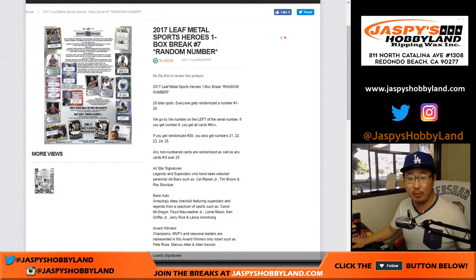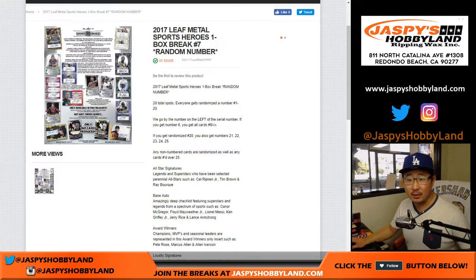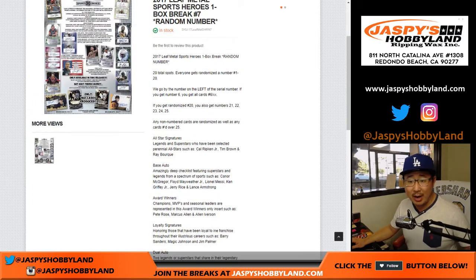Next one is already in 10BuckBreaks.com. Here is number 6. Here are the people involved in number 6. So here's what we got: we're going to randomize numbers to your names, and you're randomized to 20 numbers, and we'll go by the left side of the serial number. So if you get number 6, you get all cards 6, 16, 26, 36, et cetera.